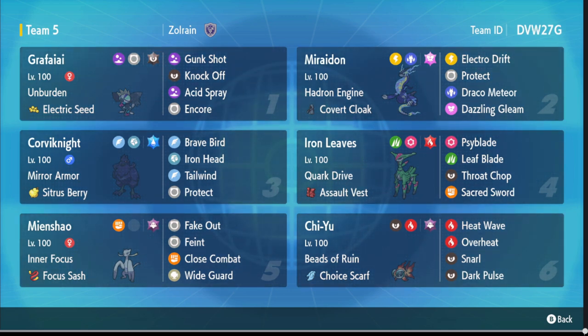We have Fake Out, Feint, and Wide Guard on the Mind Shout, plus Close Combat. Feint is really nice because you're running Covert Cloak — opponents tend to try to either fake you out or go for Feint thinking you'll protect because they're afraid of Fake Out from Mind Shout. Feint gives you that little secret tech when they try to protect. Then we have Chi-Yu here with Choice Scarf to round things out — pretty much a standard set. There aren't a lot of Protects on this team so you have to be very aggressive.